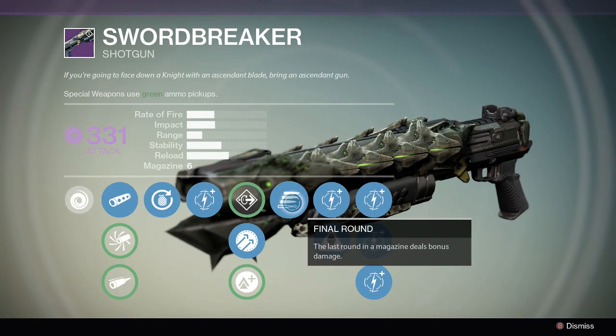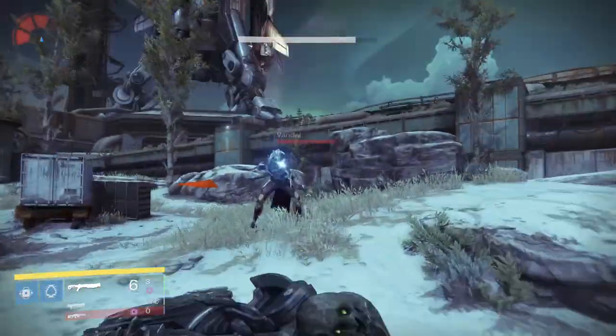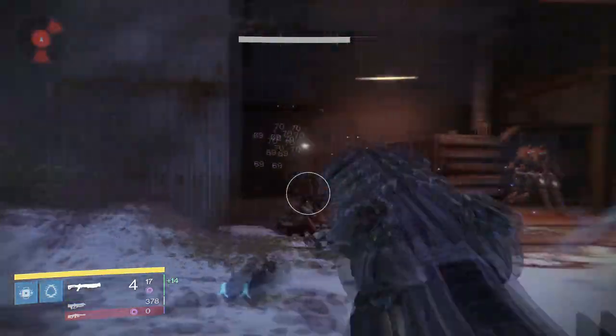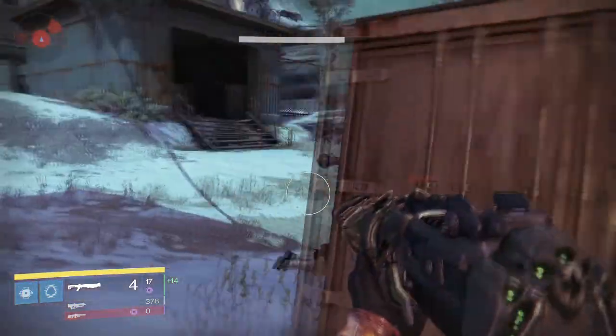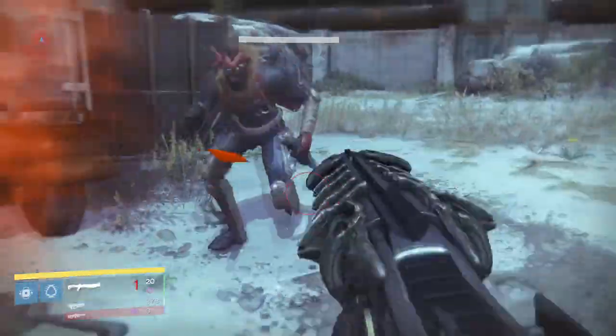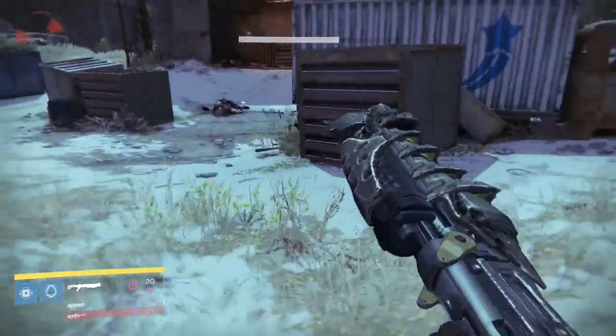Next we have the Final Round perk. It is great due to the shotgun update — the last shot now deals a lot of damage. It increases damage to tier 1 enemies up to 93 and on tier 2 enemies up to 243. That is really big for this gun and really good for the Sword Breaker.